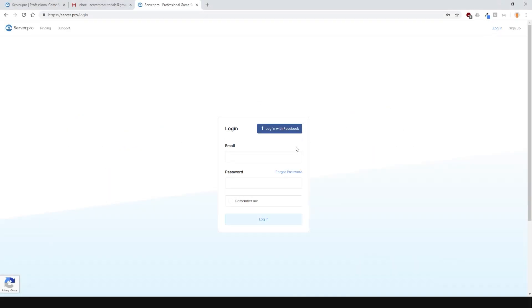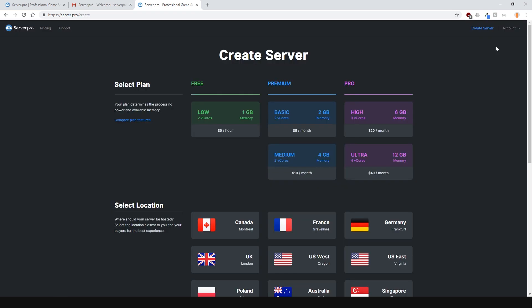Now that your account is active, log in to your account and from here you'll be able to create your own server. We have three plans: free, premium, and pro — with pro having most of the features and options available, such as allowing your server to be hosted in more countries.